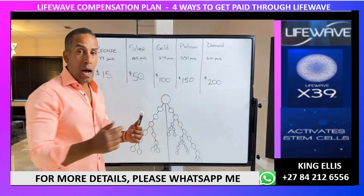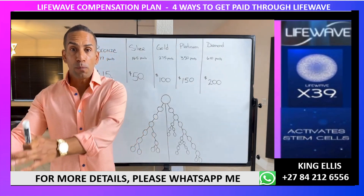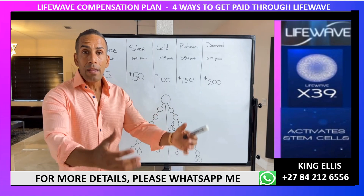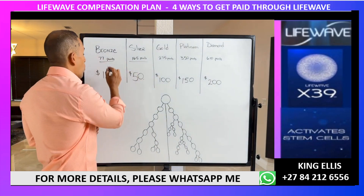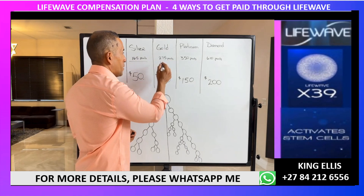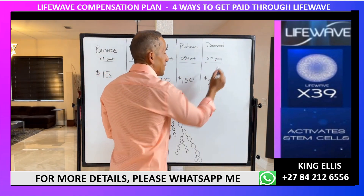Keep in mind: in addition to the first order bonus, every single bundle generates volume. Bronze generates 77 points, silver generates 165 points, gold generates 275, platinum 350, and diamond 610 points.